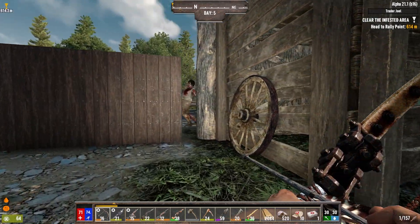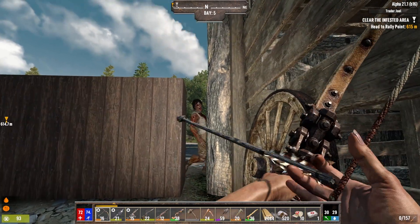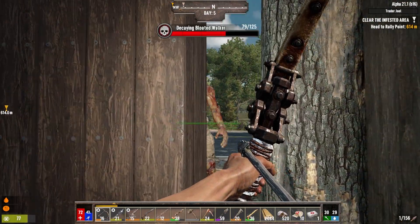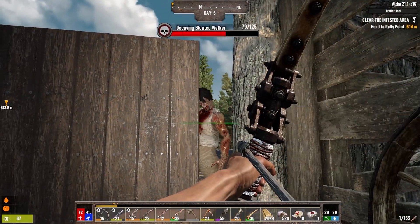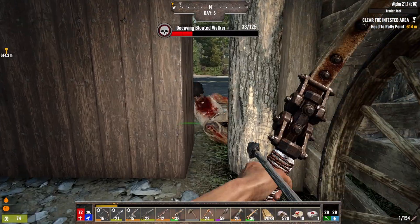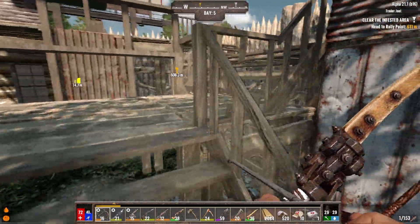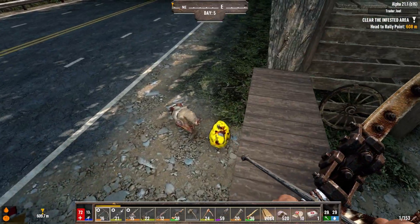Hello and welcome back to another episode of 7 Days to Die. You're hanging out with Miser and this is episode 6 of our 7 Days to Die Darkness Falls series. We've got a couple of pretty important things to decide today. Most important is going to be where are we going to live. I've got a couple ideas and we're going to hop over so I can show them to you.